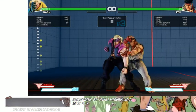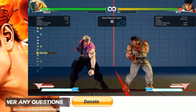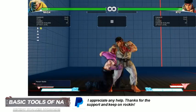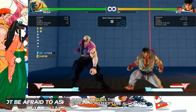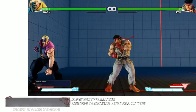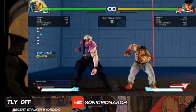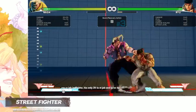That's what a frame trap is — I'm stuffing his normal on a frame at which it can be punished by a normal that starts up sooner than theirs. Crouching medium punch is plus two on block. It's a six-frame startup move, but if you do another crouching medium punch it becomes four frame. Ryu's crouching jab is four frame — not three — so that first frame trap is two-frame, and they can't press a single button.